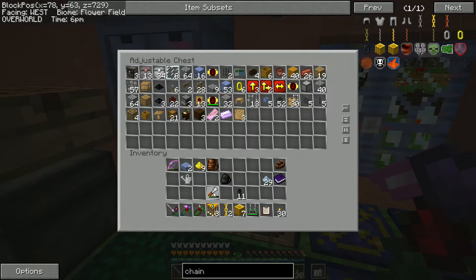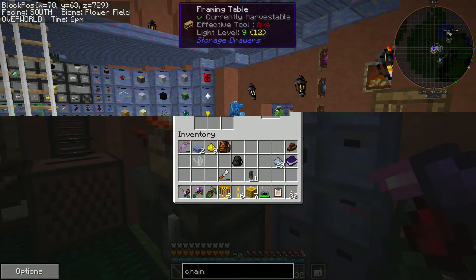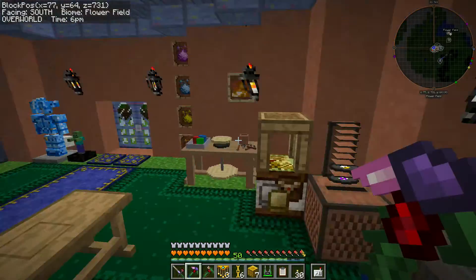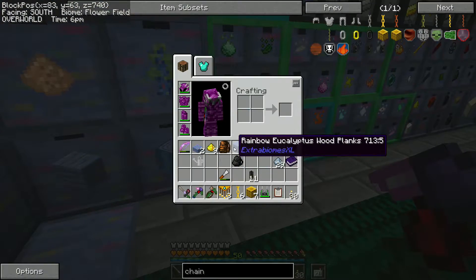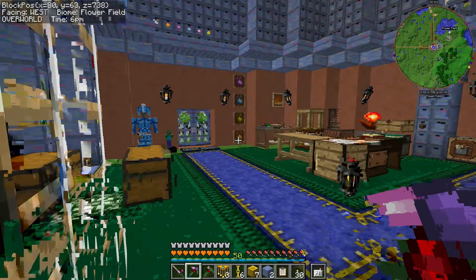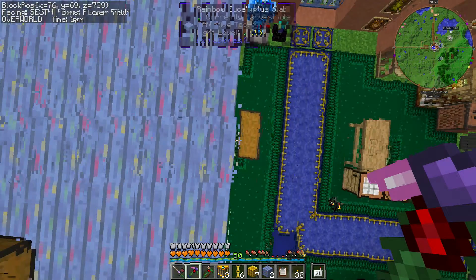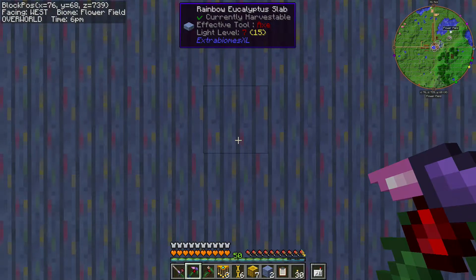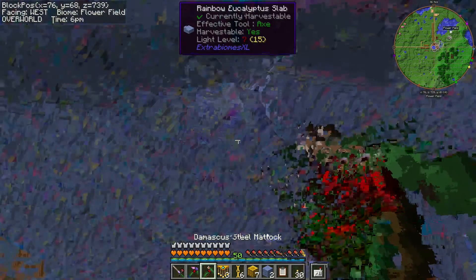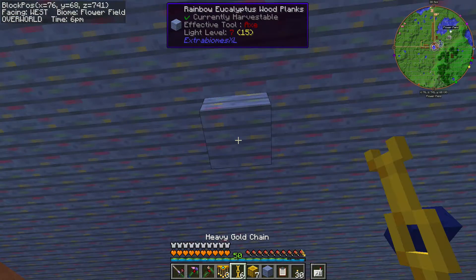We still have the two rainbow eucalyptus, and I need two more planks. A little decorating, a little mechanism-ing. I think right here — this is the spot. Does this line up with that one? Yes. Okay, you go there.